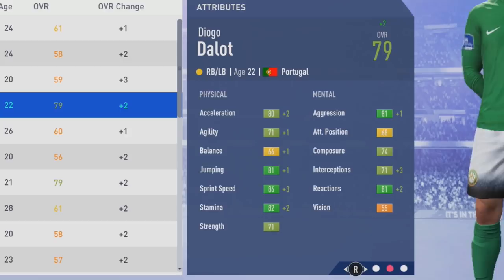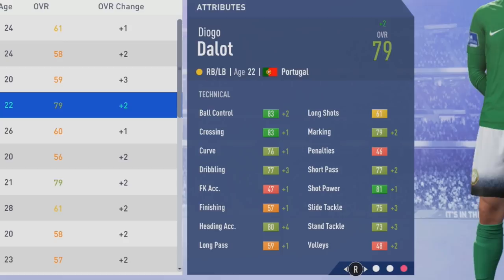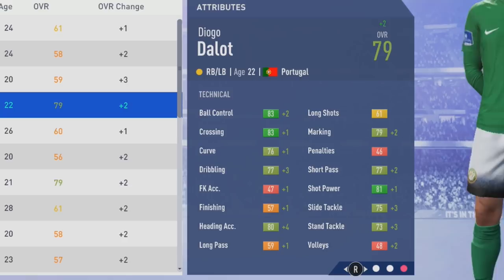Now up to 79 overall at age 22. Some good improvements again — sprint speed up by 3, plus 2 acceleration. Agility, balance, and jumping up by a point. Stamina up by 2. He can definitely play wing back if you want to put him in that spot. Tactically: ball control and crossing both at 83. Dribbling up by 3 to 77. Heading accuracy hitting 80, with more growth to marking and tackling.